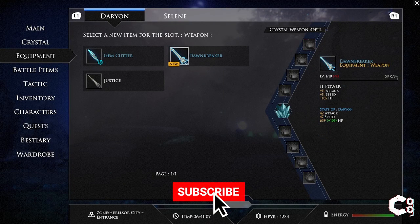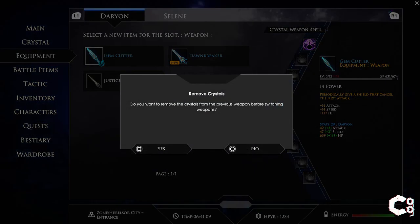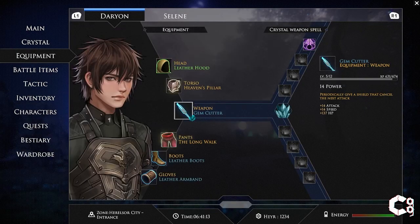And that's how you unlock both the Arcadian Steel Sword and the Dawnbreaker. If you found the video helpful, be sure to leave a like, and if you want to see more Edge of Eternity content, be sure to subscribe!